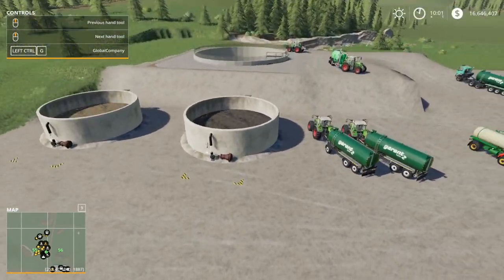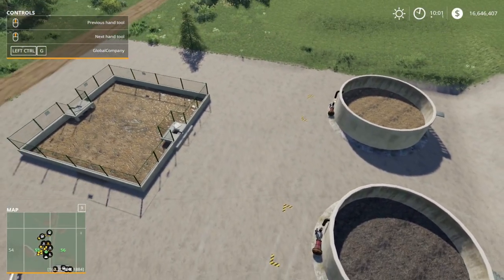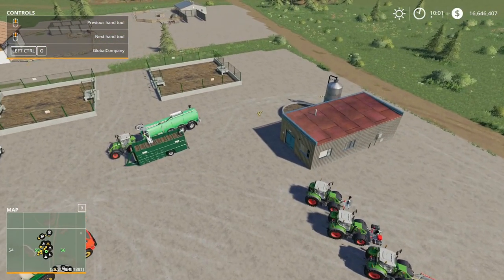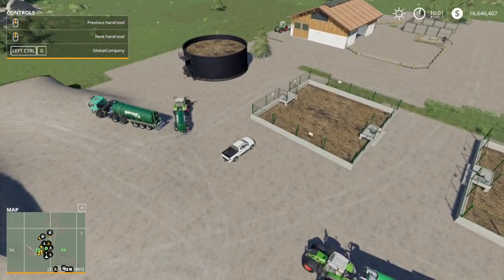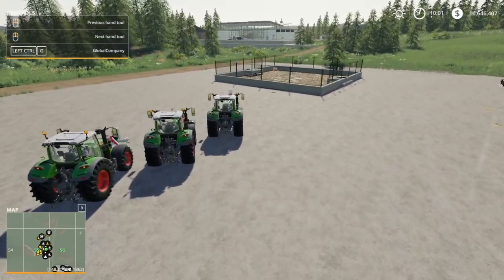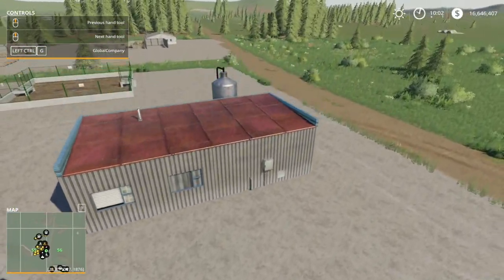Taking a look at some placeables from above: that is the slurry lagoon. These three are modded storages that do work with the manure system, but you can't hook up hoses to them — you just pull up with a trailer and unload or load normally. Those are also modded buy points, and they work the same way — no hose connection, but you can still buy slurry if you don't have animals.